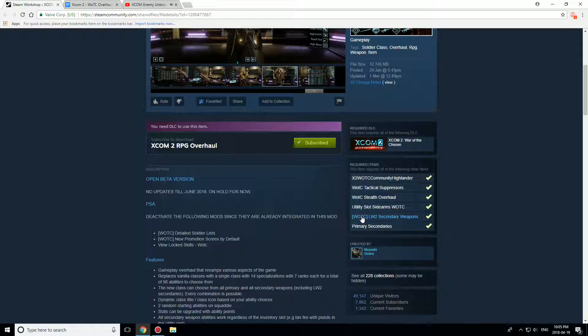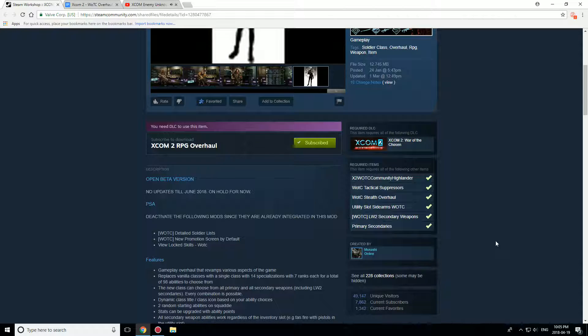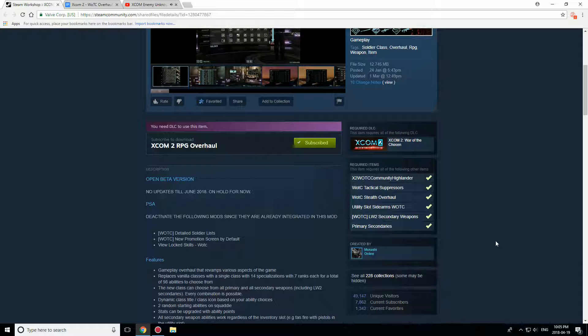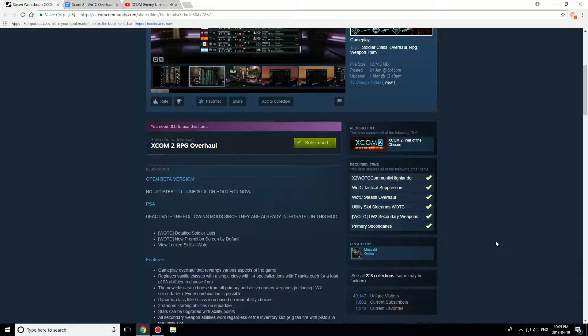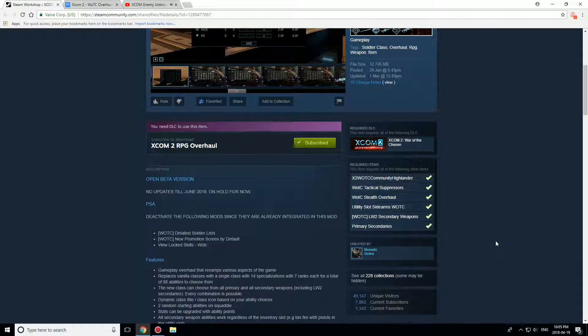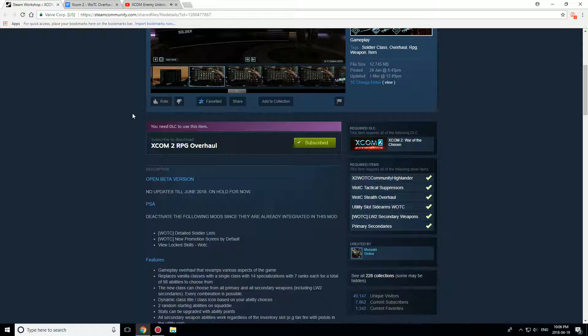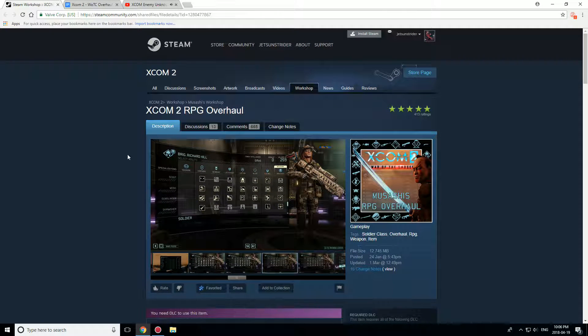Utility slot sidearms, Long War secondary weapons, primary secondaries — if you didn't get the gist, it means that every single soldier can use any combination of weapons. The only weapons that cannot be swapped around are the Reaper Claymores and the Templar Psy Gauntlet thingies. The Psy Gauntlets kind of make sense, because you need to be gifted in Psyonics to actually use those. And Reaper Claymores — I just haven't seen them in the secondary slots.